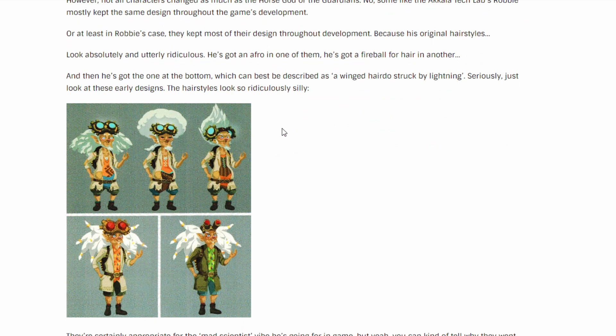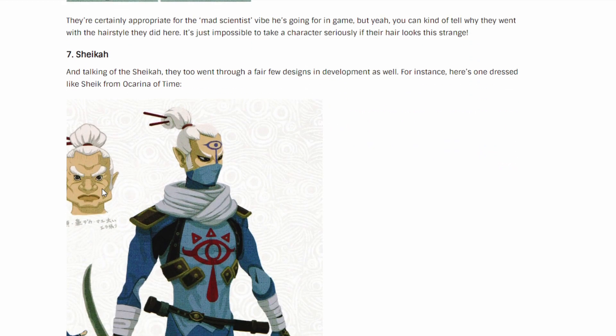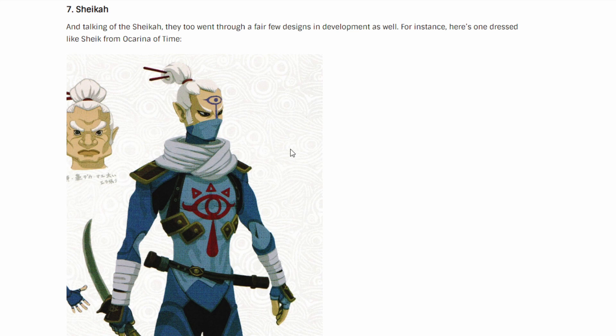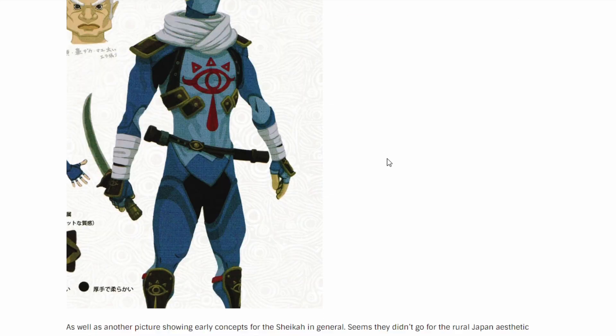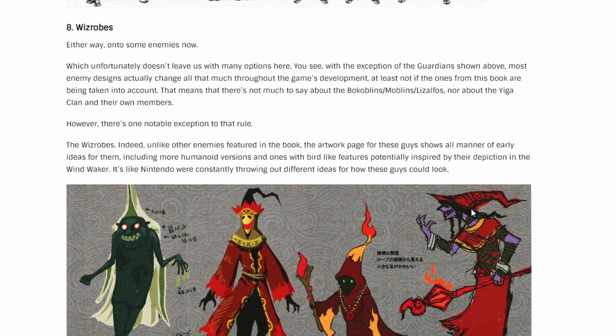Now we got Robbie, the peak scientist guy at the Akkala Tech Lab, all the way northwest past Death Mountain. We have some different hairstyles and hairdos, and they got glasses too — not too bad. Then we got the Sheikah in general — I think the only time we saw them was in that one cutscene where they're bringing Link back to the Resurrection Chamber. Some peak fan art here, and then we got some Wizzrobes too — pretty good, and this is actually pretty cute.